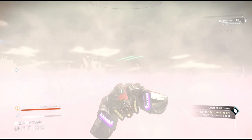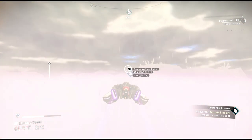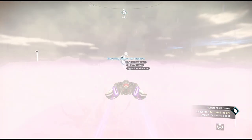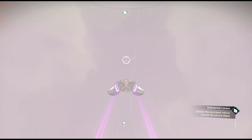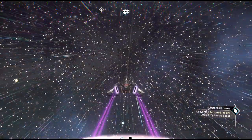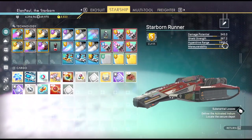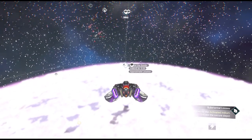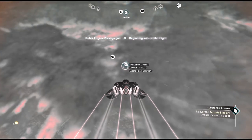Let's head over to the secure depot it wants us to head towards. One thing you can do is adjust the settings on your weapons and divert power to your engine — I just knocked two minutes off my time getting there. We're going to go into the upper atmosphere to get there a touch quicker. One of the great things about this ship is its maneuverability — 1,741 maneuverability. This thing is the most maneuverable ship they've ever made.